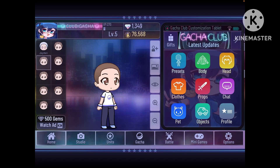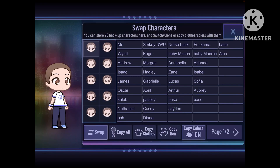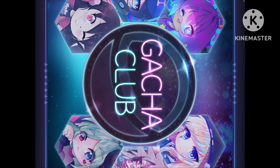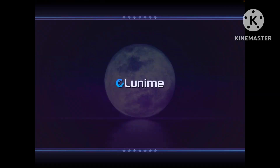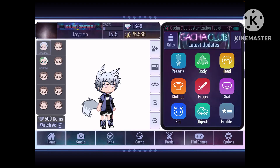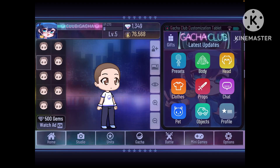Apparently people have been saying that when they make a character and close out of the app, it doesn't save. Let me test that — I'll put him here, close out of the app, and see if it saved. If it didn't, I'm gonna fucking punch something. Do you see that shit? What the fuck is going on? This is fucking annoying — I have to make a video too. Hopefully this won't fuck me up.